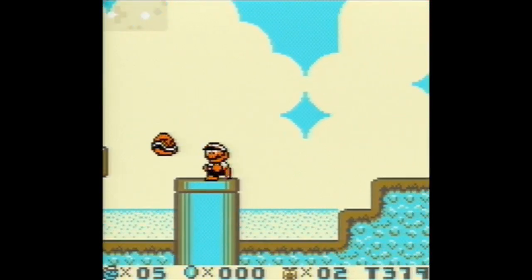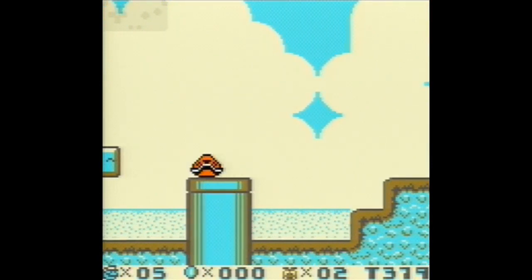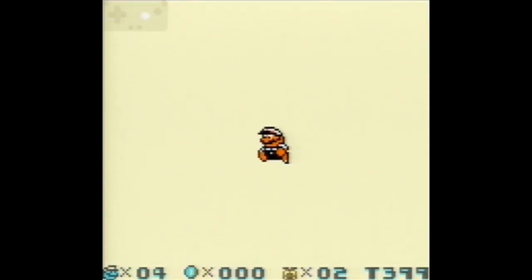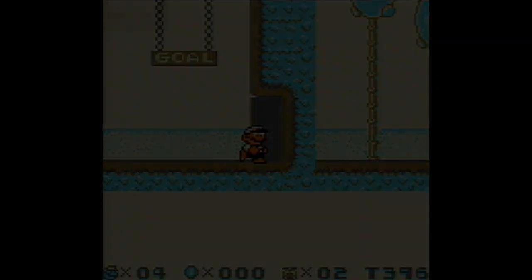Try to enter the pipe on the same frame that you are hit by the shell. If successful, you will hear the sound of dying and the sound of entering the pipe simultaneously. Immediately re-enter the level and you will start to fall through the floor. Hold left when you start the level, and once you see the exit, hold right and scrape against the wall to finish the level.